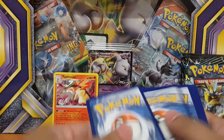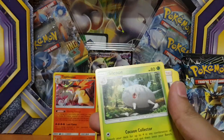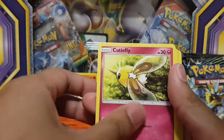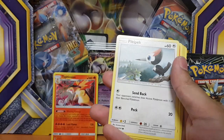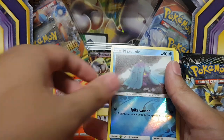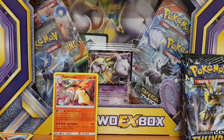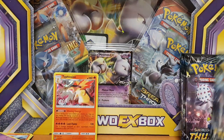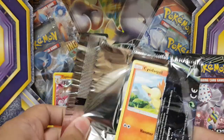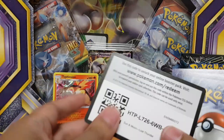It does seem like we're getting nothing but duds. Dandy, Cutiefly, Jinchu, Hoppep, Pickpick, Slugma, Merini. And Espeon. Alright, down to our last five packs. Come on - at least one more GX would be great. That's all I'm asking for, guys. Is that so much?